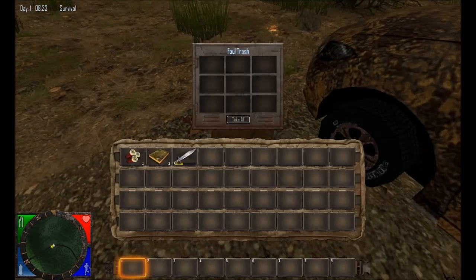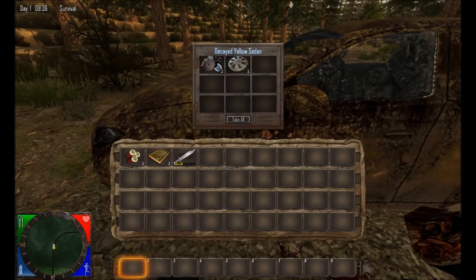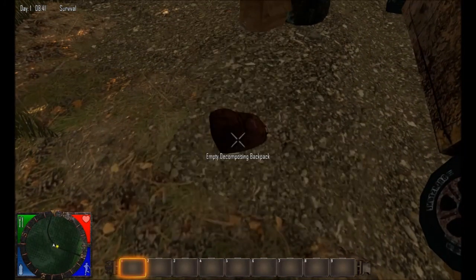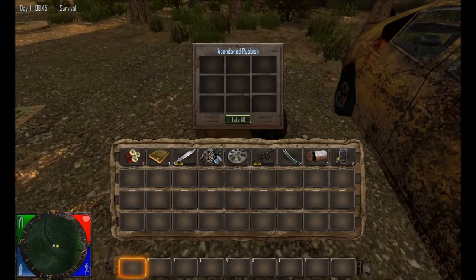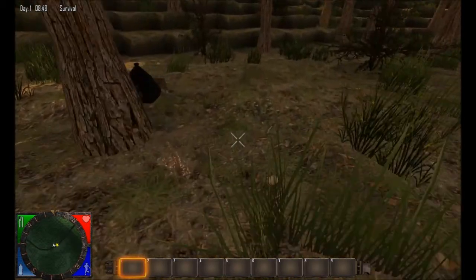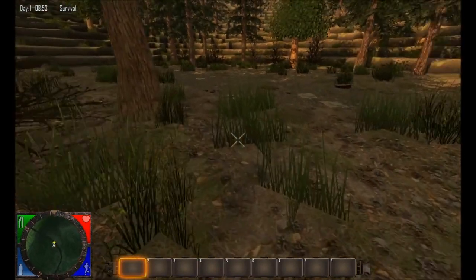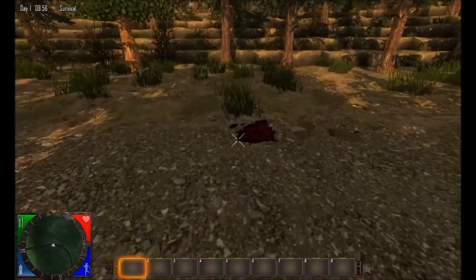You usually spawn near a car and the best thing to do is first of all touch everything near the car, see what you've got. Search the trash bags, it's all useful stuff. We don't have very long. Things go very quickly and if you are outside while the zombies are very active at night, you will die. There is no escape — you will die.